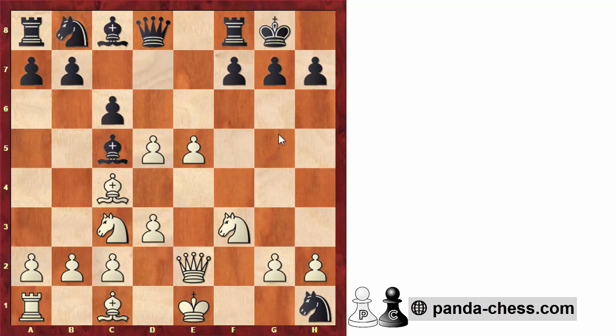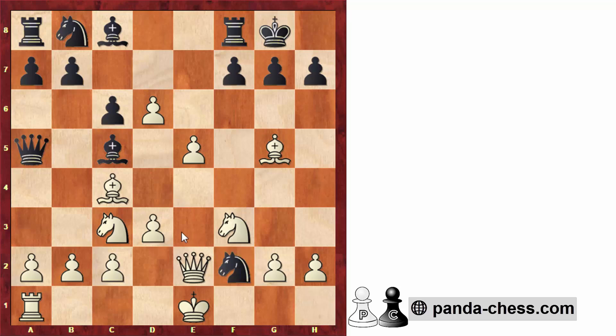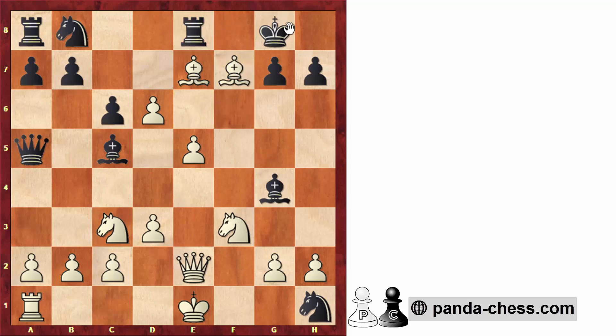White went bishop to g5, developing and attacking the queen. After queen to e5, d6, creating a passed pawn which is going to be very strong, black went bishop to g4. There's no way to save the knight by going knight to f2 because after d4, white is attacking the bishop and the knight. Black tried bishop to g4 — an interesting idea — now the knight is pinned, so d4 is not possible anymore. Here Wei Yi went bishop to e7, attacking the rook. Castling long was also an interesting alternative. Bishop to e7 sets up a trap: if the rook moves, after bishop takes, king takes, and knight to g5, white is capturing the bishop on g4.